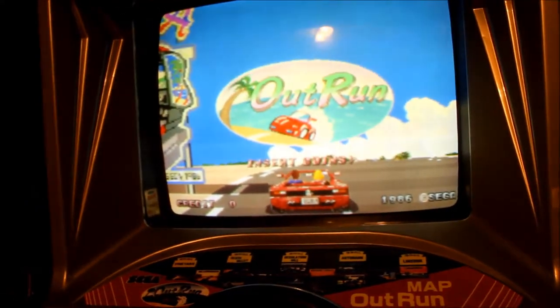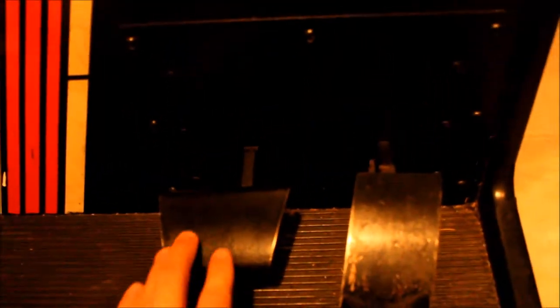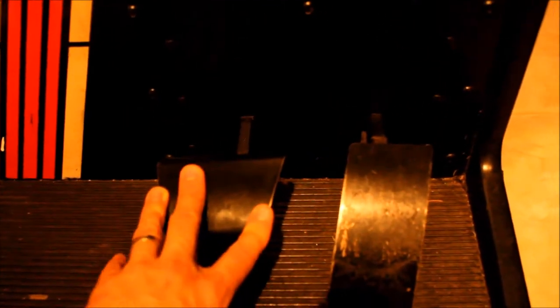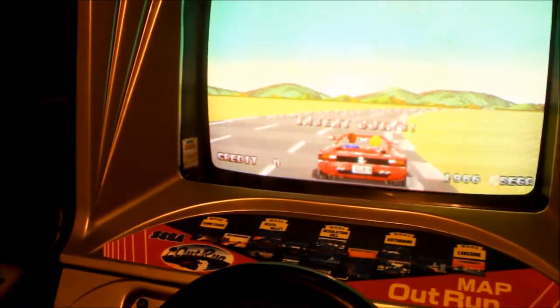One of the cool things about this game is that in an attempt to make it more realistic, what they've done for the steering wheel, brake, and gas pedal is that instead of just clicking a switch when you press down, it's actually adjusted by a field of values that can be set. My gas in the resting position sits at one value, but as I press it down slowly all the way to the bottom, it increases that value, which tells the game to increase the speed of the car. For 1986, that was kind of neat.